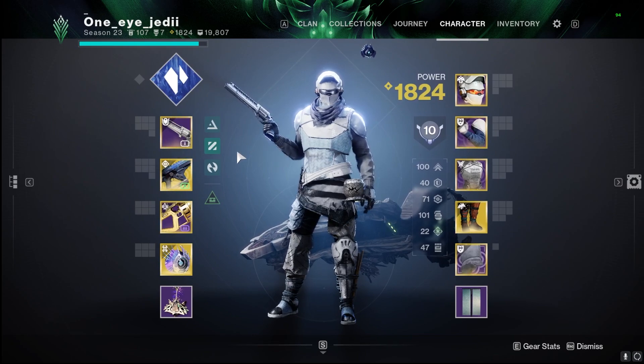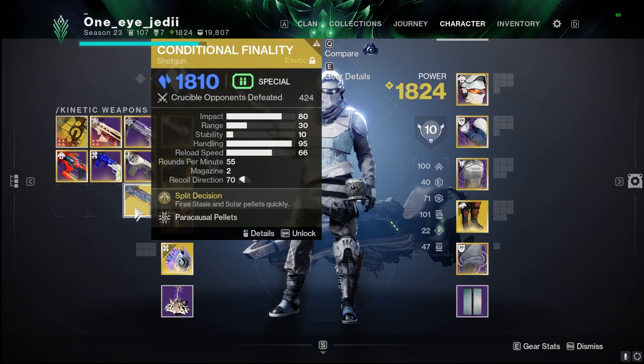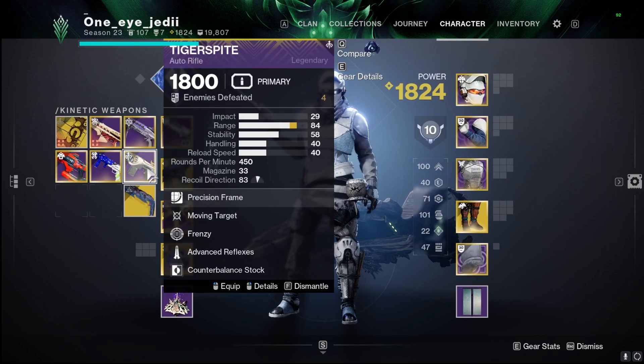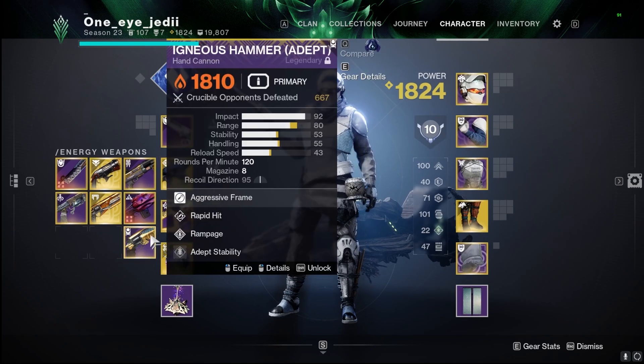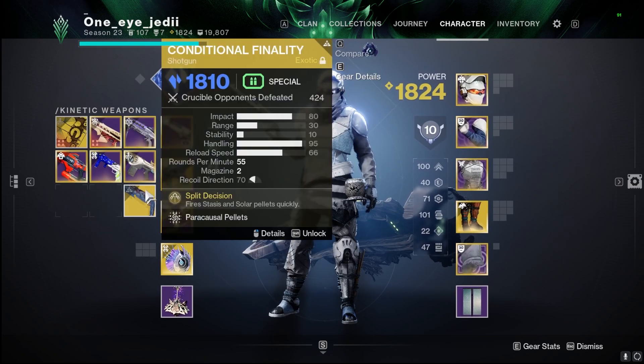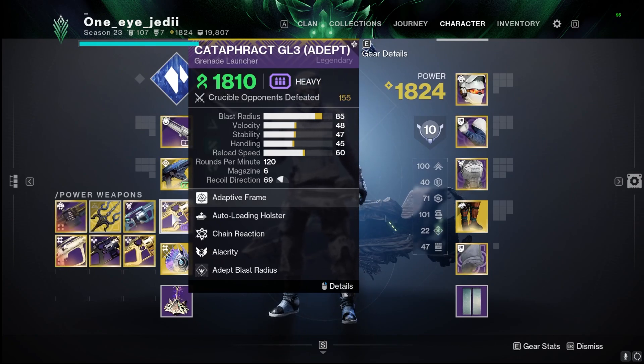For my two weapon choices I've been using with this build: Rose in the kinetic slot or Conditional Finality — both absolute juicers inside the Crucible. I also got a Tiger Sprite yesterday and have been testing it out; seems like a very interesting option. In the energy slot I've got Telesto with 101 defeats, and that is all inside the Crucible. I also have Igneous Hammer to back up Conditional Finality — yes, it's the old one, but it feels so, so good. And I've got the Codemaster GL for Crucible with auto-loading and Chain Reaction, sitting at 85 blast radius.